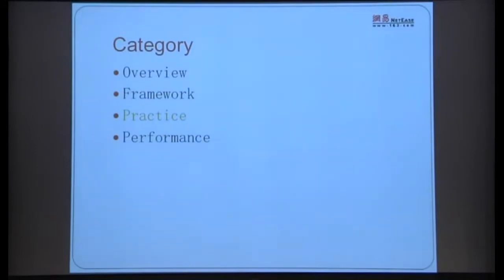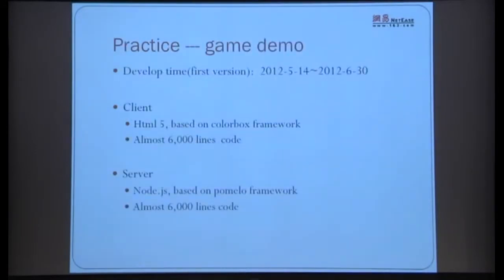The framework section is done. Now let's enter the practical section. Our game demo: the client is built on HTML, running in Chrome at 60 frames per second, using another team's HTML game framework called Colorbox, which will also be open-sourced. The server is built with Node.js using our development framework. The code is not small — roughly 6,000 lines each on client and server. The first version was developed in about one and a half months.